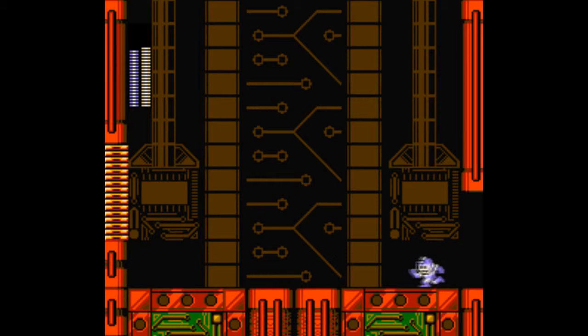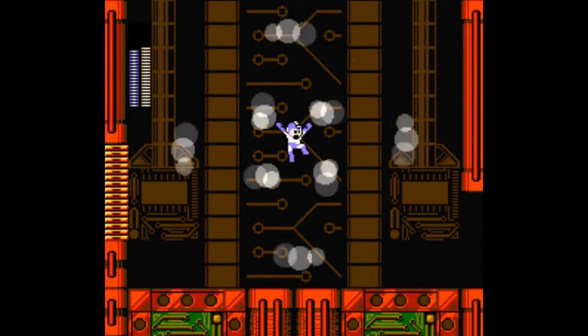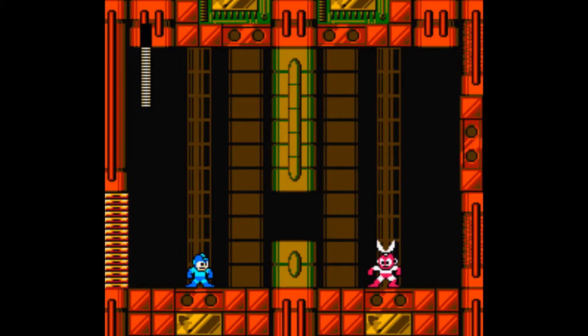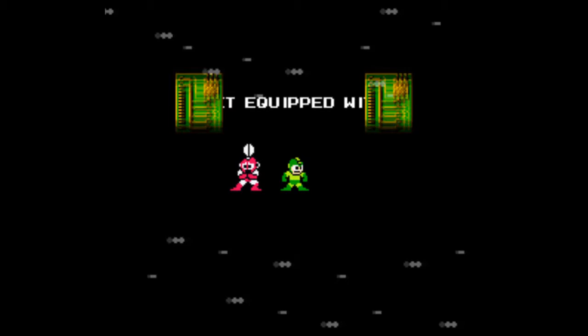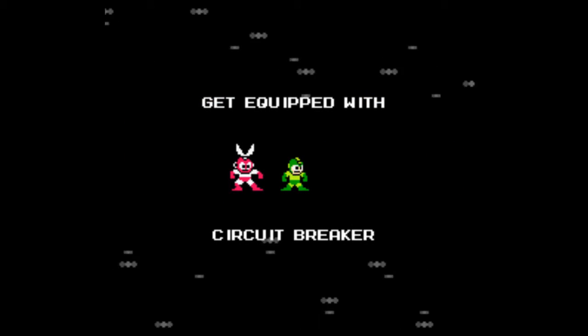His weapon probably works against Shock Man, and then Shock against Fuse Man, and then Fuse against the other one. It's Cut Man! Let's cut it out of here, Mega Man. We're surrounded — that's fine. Circuit Breaker, bam!